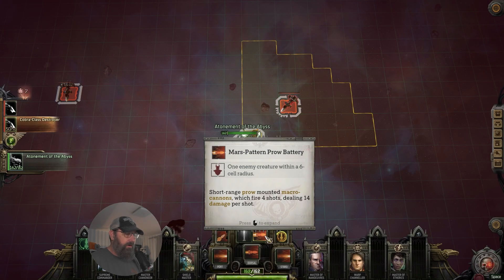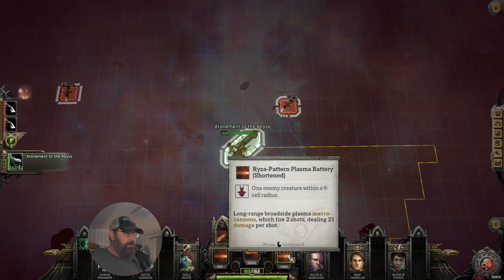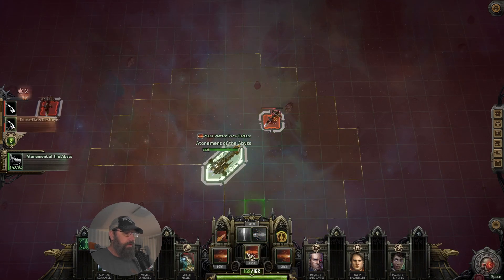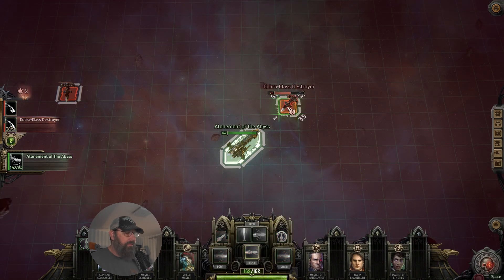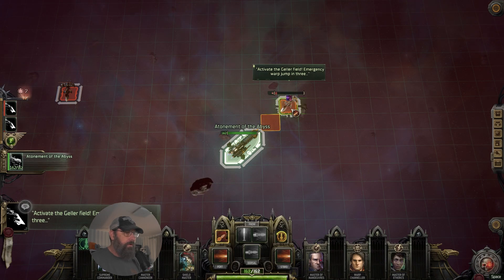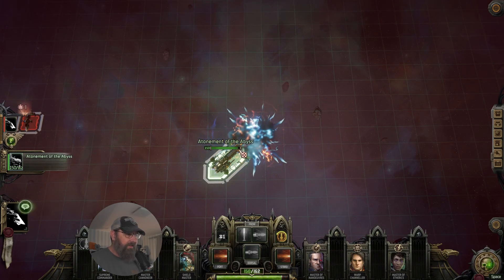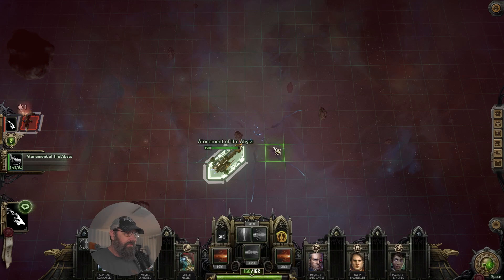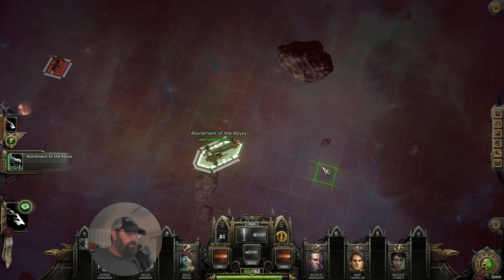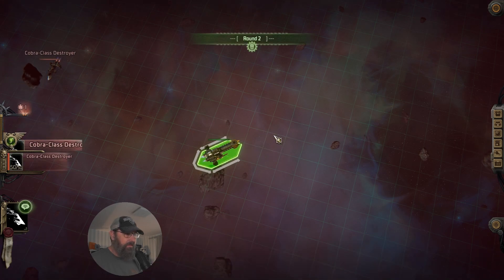We've got a Mars Prow — everybody's just out of range for that, but we can hit him with the dorsal mounted. Then we're going to ram him and finish him off. That was 63 damage — we take a little bit from that, but it was worth it. We lost our front shield on the ram. I'm fine with that. We'll end our turn.